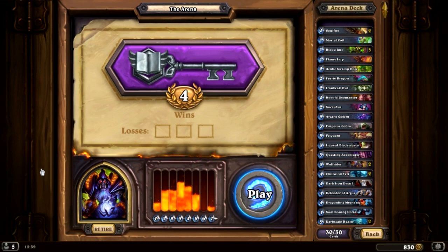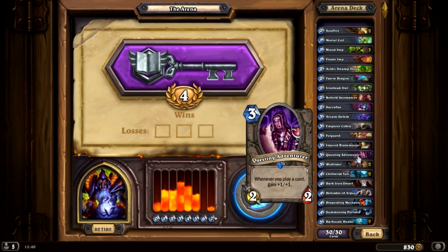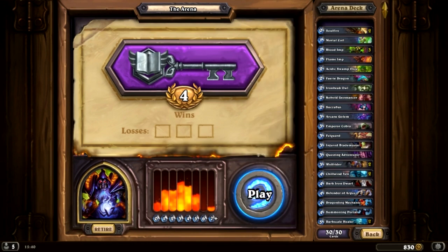We're four games in because the last arena run I did was as Warlock and I went 4-3 and it was really bad. The main problem was I had a weird meh deck — too much discard from things like Succubus, Soulfire, and the 5/7 charge Doomguard that discards two cards. That sucked and I had no Imps.